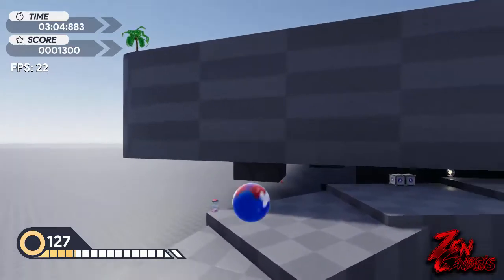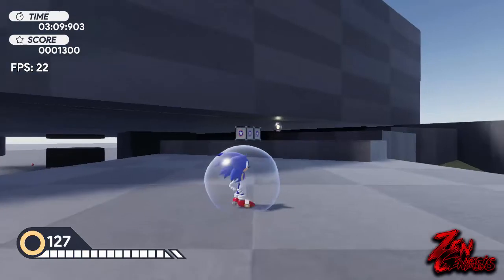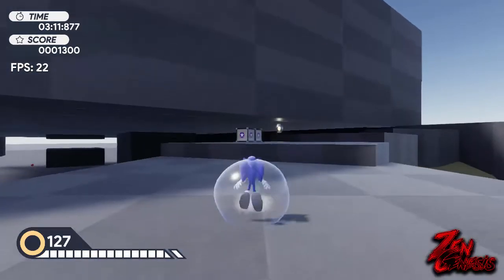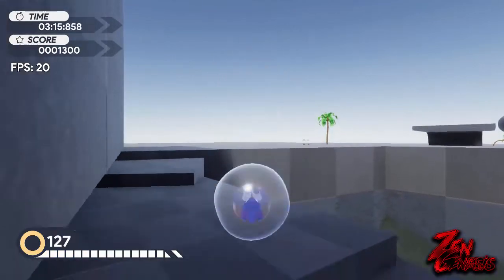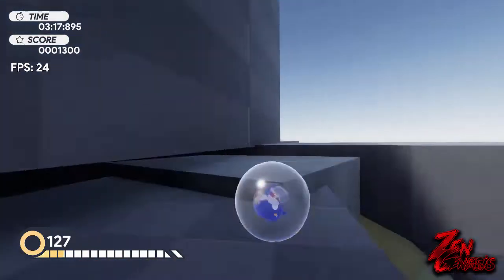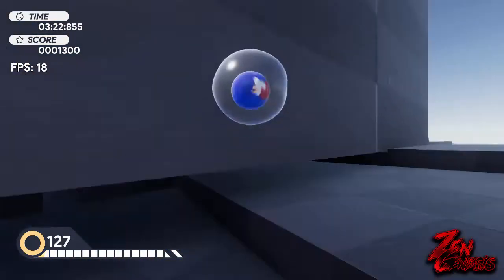Let's show off the power-ups that Sonic can gain. First we have the classic bubble shield — it helps us bounce like it does in Sonic 3 & Knuckles. The bubble shield also lets you breathe underwater.